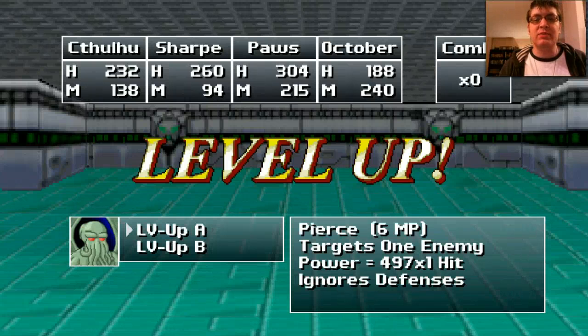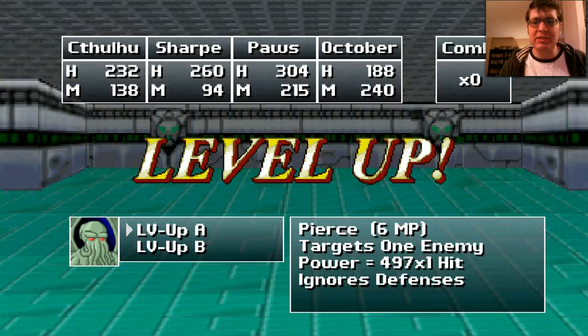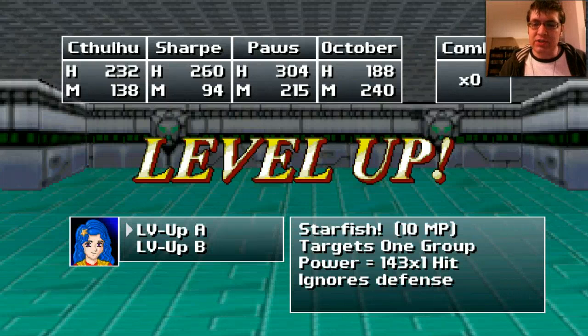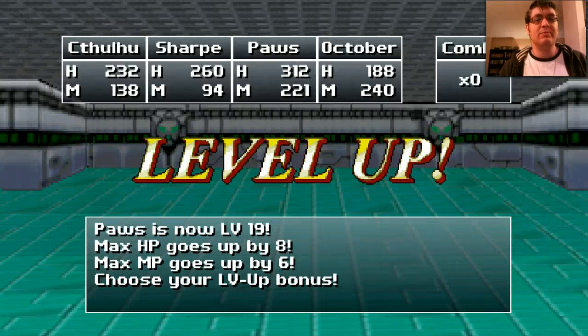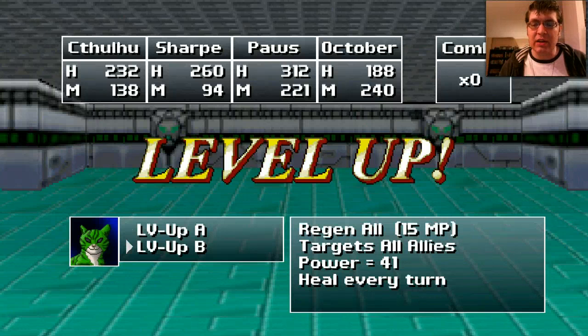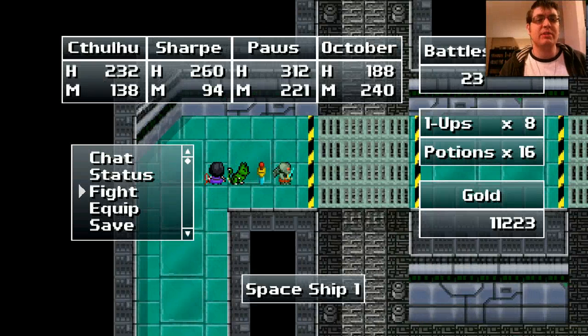Pierce targets one enemy and ignores defenses. Plague... I don't really like poison because that means battles last too long. Umi has gone up a level — Flood targets all enemies, and Power Flight, so I'm gonna take that. Paws has leveled up: Heal All, Regen All. I'm gonna take Regen because I think that'll be very useful for a boss fight. I'm actually going to switch my party out here — I don't think Sharp is doing very well; he's really more of a boss-type person.